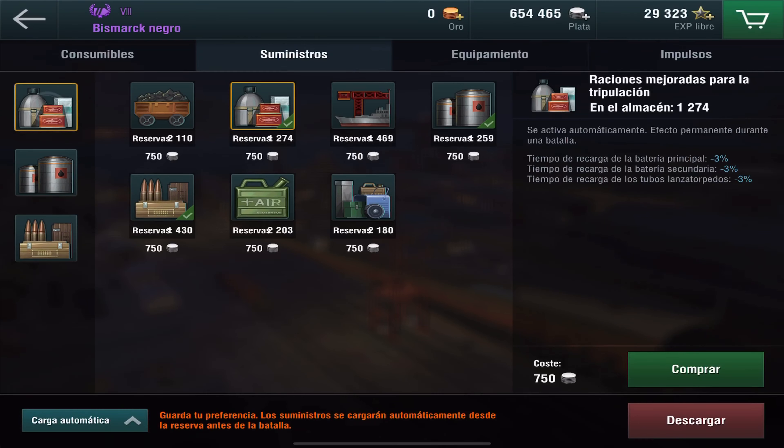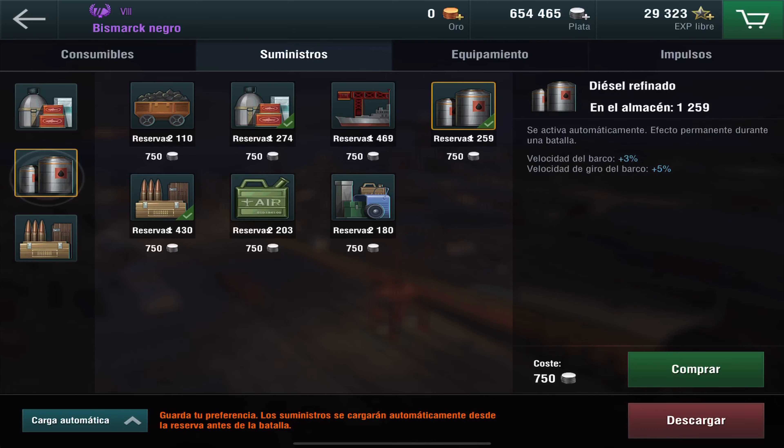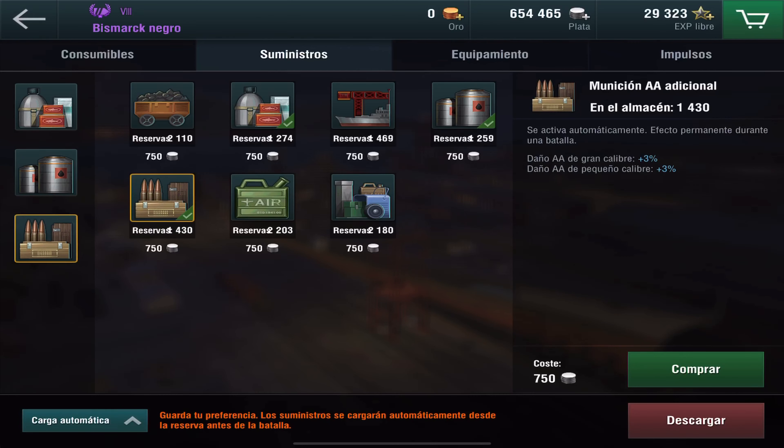La primera opción que selecciono son raciones mejoradas para disminuir el tiempo de recarga de las baterías principal y secundaria en 3%. Diésel refinado para aumentar la velocidad del barco y la velocidad del giro. Y selecciono la opción de munición adicional para incrementar en un 3% el daño de pequeño y gran calibre. Tenemos muchos portaaviones con jugadores muy capaces, entonces necesitamos reforzar las capacidades antiaéreas.